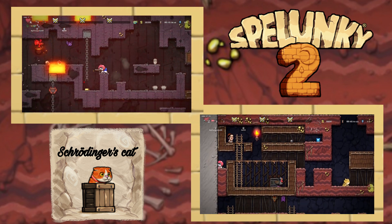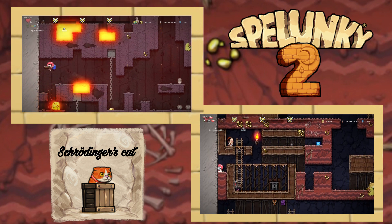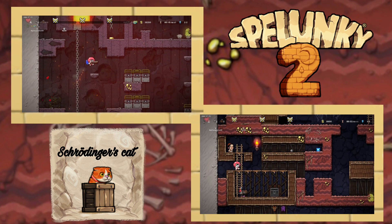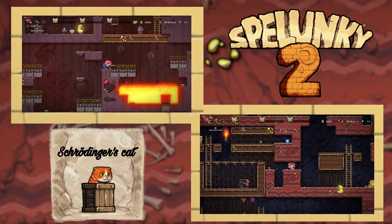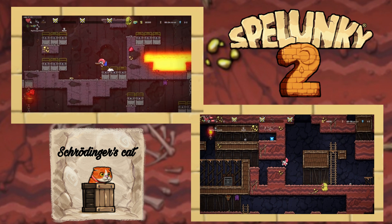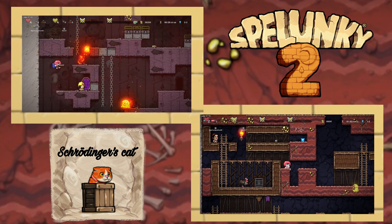Before we both left the level, we saw each other turn into ghosts at around the same time, if not the exact same time. At first I assumed a simple disconnect had happened, but then I noticed that the ghost started to move. To those unaware, when a player disconnects from an online Spelunky 2 session, their ghost remains until the remaining players progress to the next level, though it does not move aside from being dragged along by the screen borders.